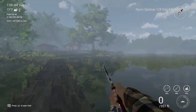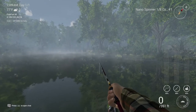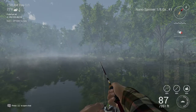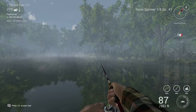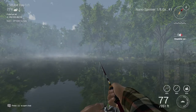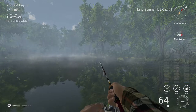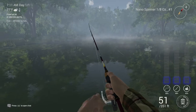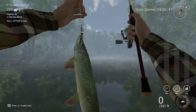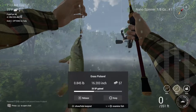We'll start with a nano spinner, one-eighth ounce, size 1 hook. I like using the nano spinner — pretty good success here. Throw it out, let it sink to the bottom because that's where the bass are, and since it's so light just reel it in stop-and-go: reel a little bit, let it go, reel a little bit, let it go. Try to keep it off the ground. When you feel a bite, pull the rod back to hook their mouth. Keep the drag up. We got a grass pickerel — 57 dollars!